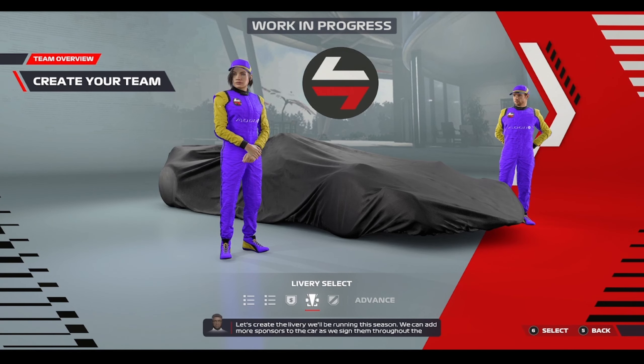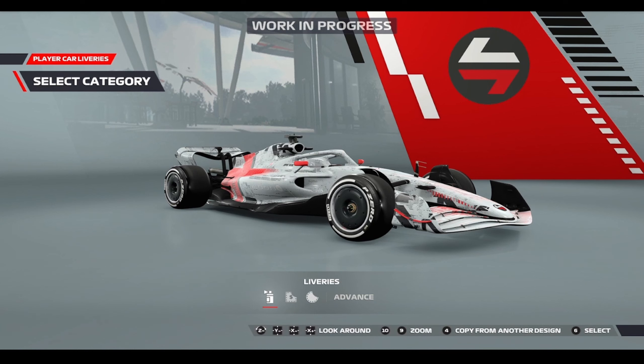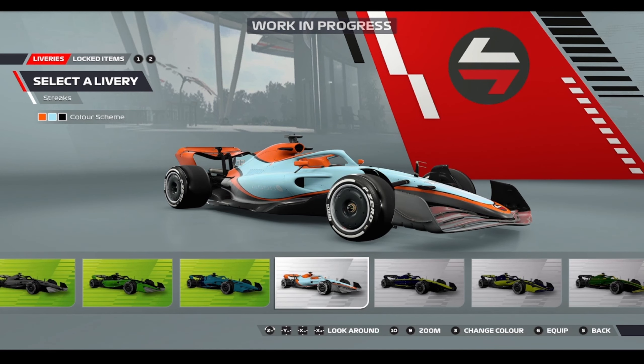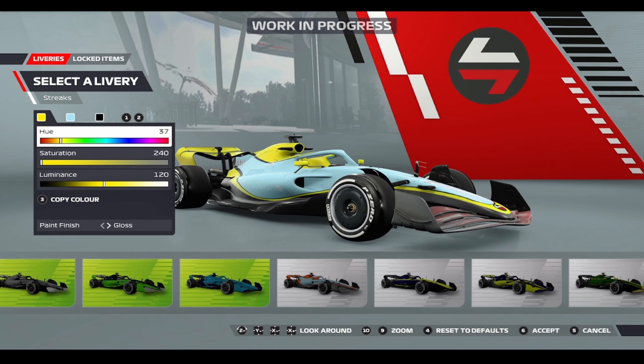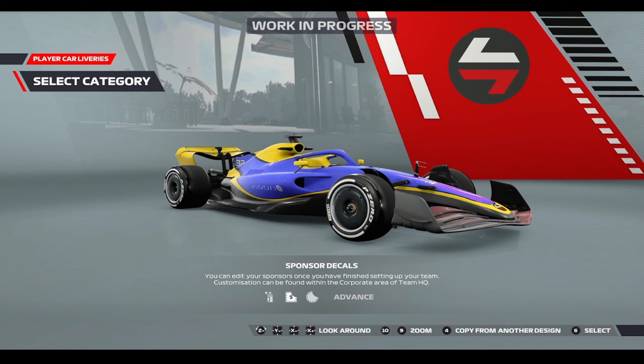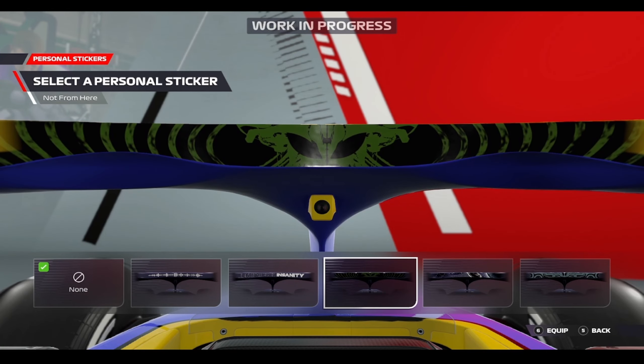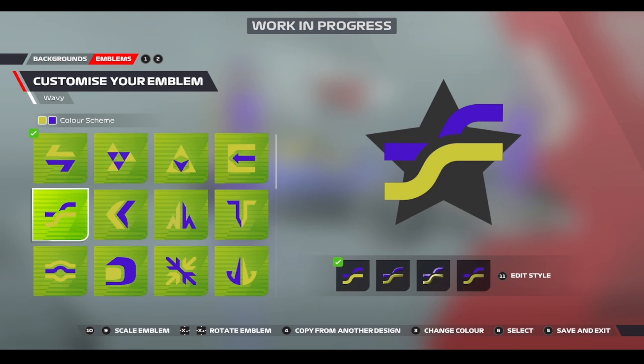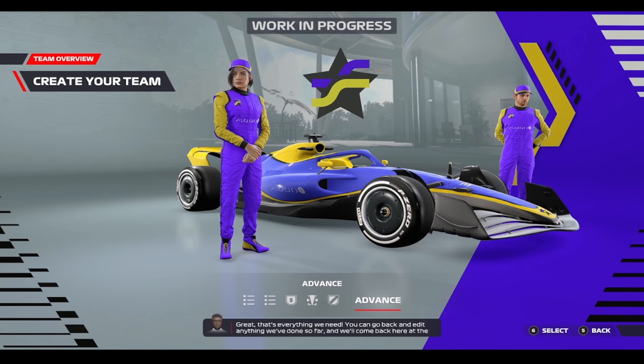Let's create the livery we will be running this season. We can add more sponsors to the car as we sign them throughout the year, and we can edit our look at any time from HQ. An absolute thing of beauty, but we decided to put our own stamp on this car. Last but not least, we need to consider our brand, our badge and team colours. That's everything we need — you can go back and edit anything we've done so far, and we'll come back here at the start of each season. Hit advance to head to Team HQ and we can start our push to the top of Formula 1.